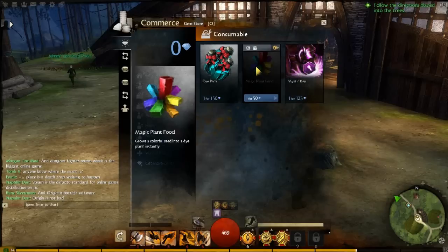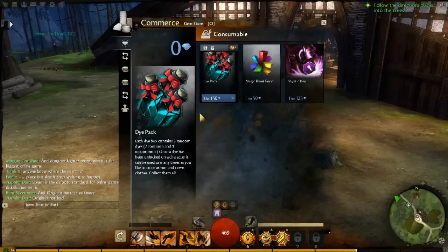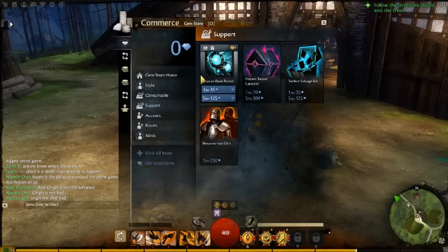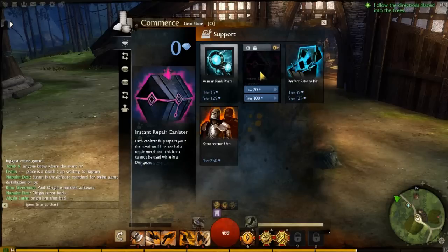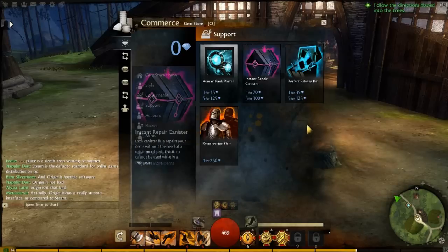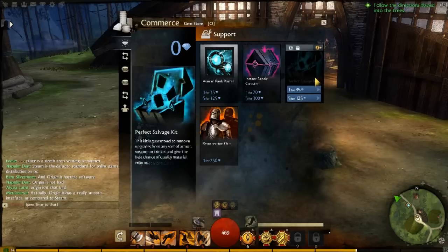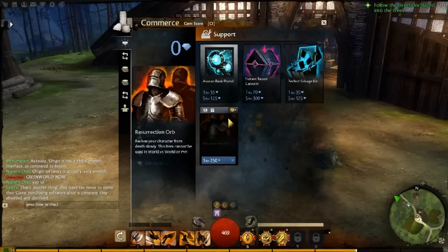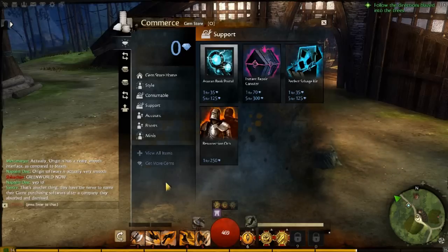For consumables you also see magic plant food, which helps to grow dye seeds into random colors. I'm assuming it's time-based — you plant and grow the seeds — so I didn't get around to checking that out unfortunately. There are also instant repair kits, though those don't really matter since you can port around the map to repair vendors. There's a salvage kit which is kind of amazing for crafting, but it won't matter much. And resurrection orbs, which in all honesty really don't matter, on the basis that if you die there's always somebody around.